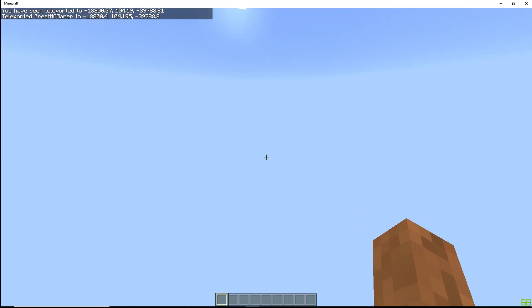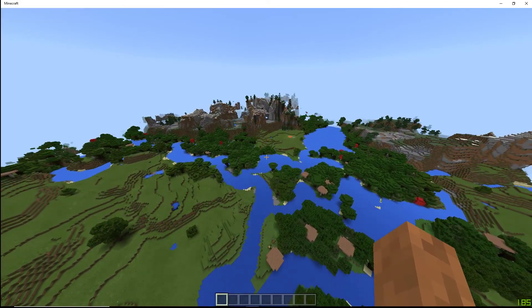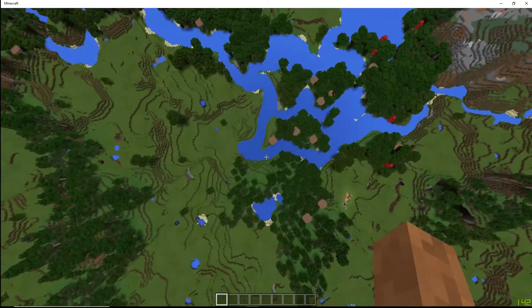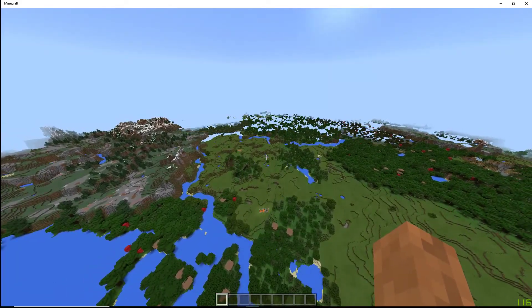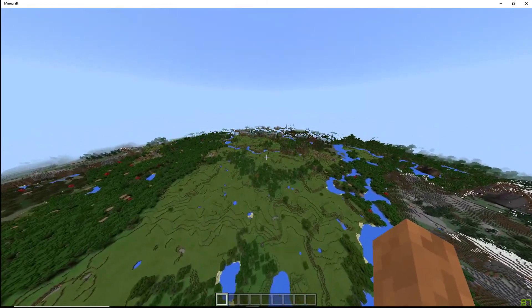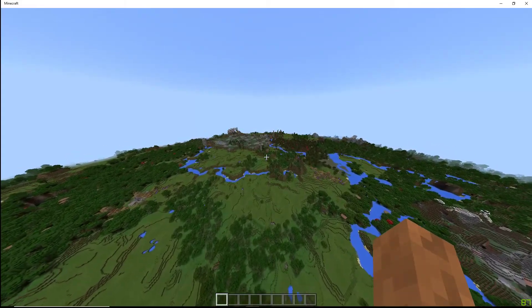I should have never seen that before — it renders the blocks and then updates the lights. That's the first time I saw that. It's rendering — it's so fast, so fast. I'm sorry for swearing. It's just so fast; it's the best part about Windows 10 edition.